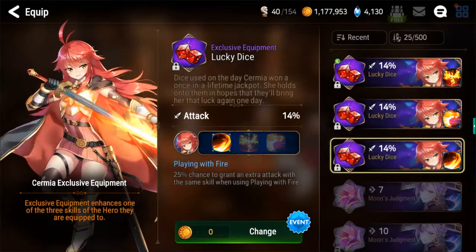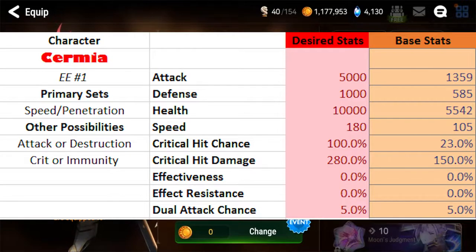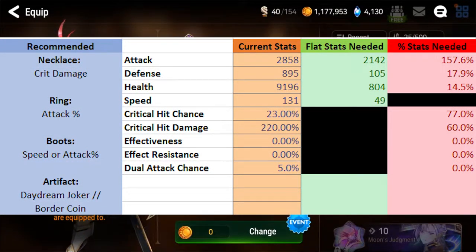Moving on to gear stats, this is the most flexible of the EEs. I recommend playing her on speed and penetration if you can get it — penetration gives that extra damage, though crit/immunity as the offset set is fine too. Speed is ideal but you could play attack, destruction, or rage. As a general guideline, you want her attack, crit chance, and crit damage pretty high: around 5000 attack, 280 crit damage, and 175 to 185 speed. For right-side gear: crit damage necklace, attack ring, speed or attack boots. For the artifact, Daydream Joker is the clear winner for PVE; in Abyss where percentage damage doesn't work, Border Coin or Portrait of the Saviors will work fine.